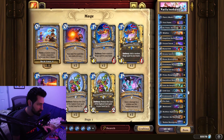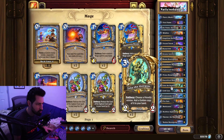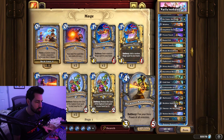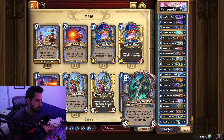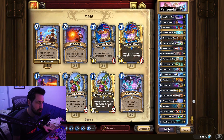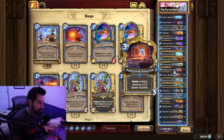It basically has the same XL package we saw prior to the expansion — stuff like Rune Door, the ping package, Commander Zola, Reckless Apprentice. It has all of the freezes with Varden and Blizzards and Dawngrasp and Mordresh, all of the ping package, all the freeze package. But instead of the secrets it ran before and some tech cards, we actually have the skeleton package.